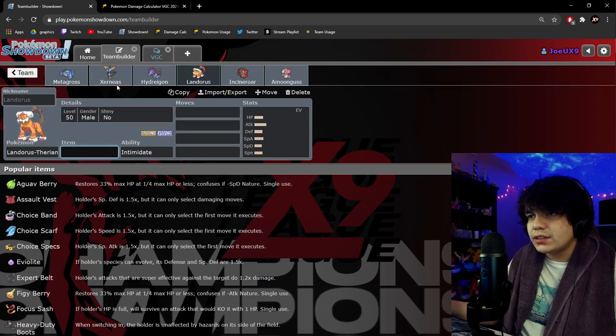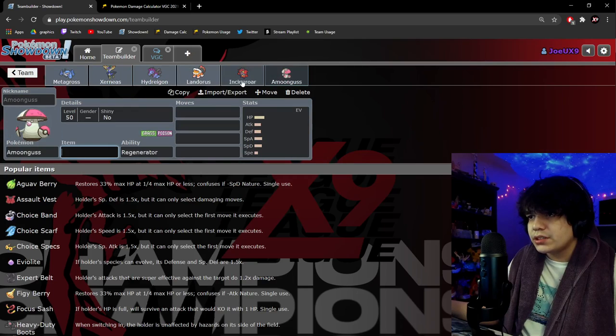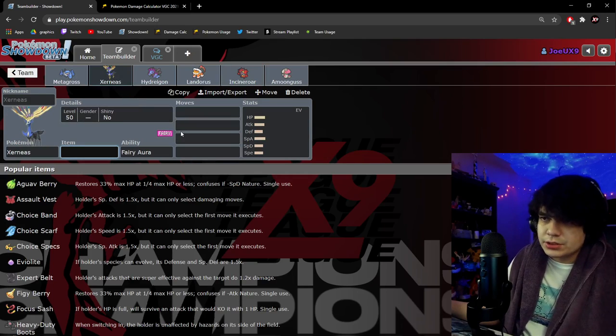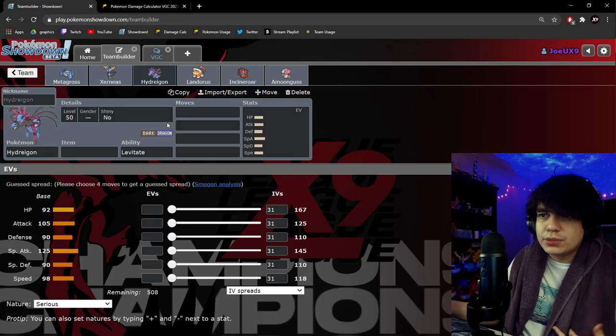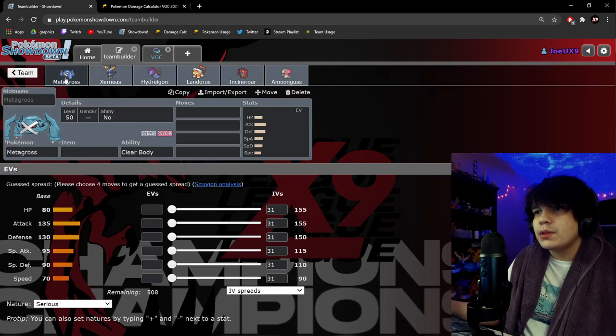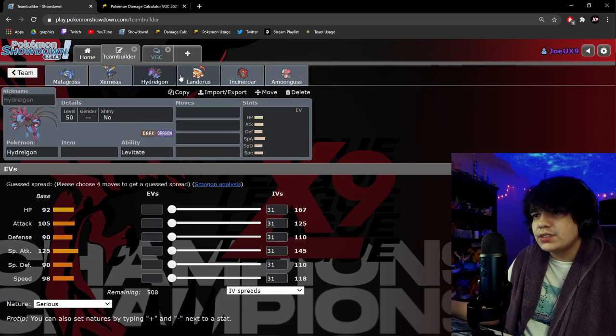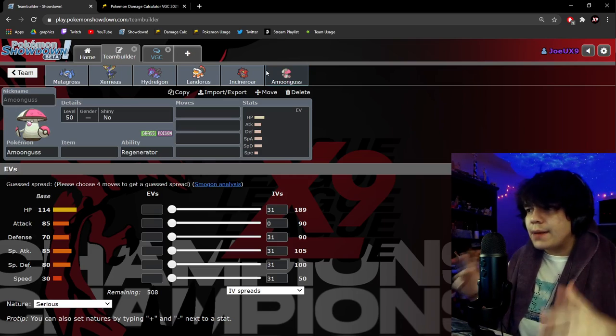Now we have our six. Looking at the defensive synergy: two Ground-weak mons, two Levitators, and two neutral hits — very good for sharing weaknesses. Thinking about specific restricteds: Calyrex Shadow Rider is handled by Hydreigon and Incineroar, with Xerneas, Metagross, and Amoongus also providing disruption. For Zacian, you have Metagross, Landorus, and Incineroar. We have answers for a lot of common restricteds. Colossal is covered by Hydreigon with Max Quake and Landorus. The way we built this team allows it to be more consistent with both its typing, defensive synergy, and coverage. We save moves for last to figure out what we're weak to and what we need to fix.